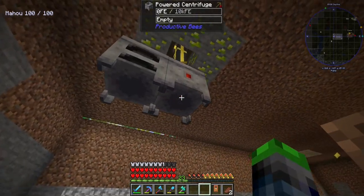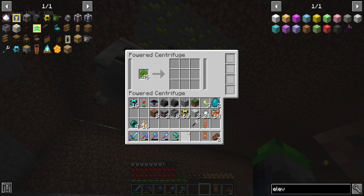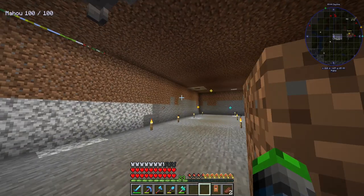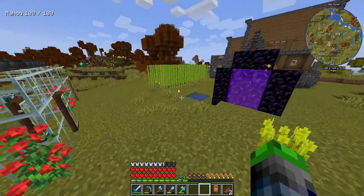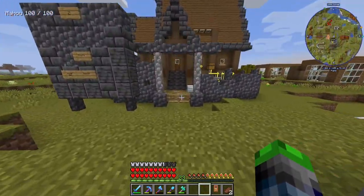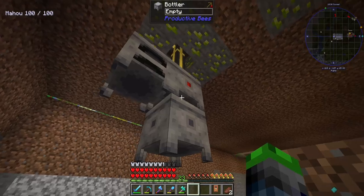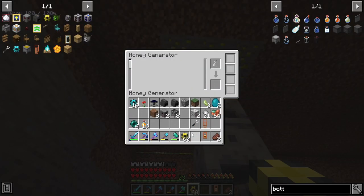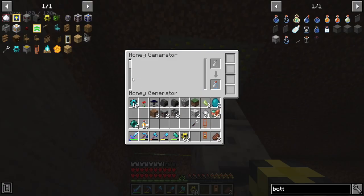The honey generators are going to be here. We need to have it go directly down into something. I think we need a bottler as well — I think that's one thing I forgot. We've got our two bottlers here. The best way for these guys to work is to simply go right underneath. Honey gets processed into here — if we take one piece of honey and put it in, it gets a little bit of energy going. One bottle really goes far — that was 5,000 energy.